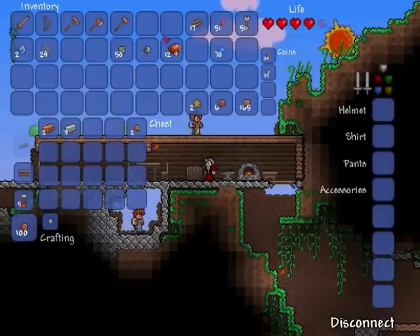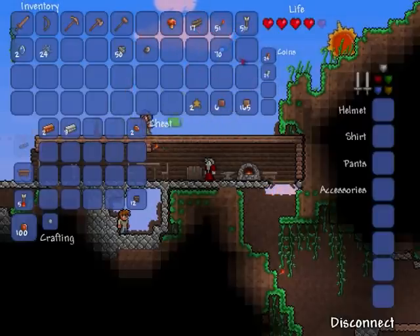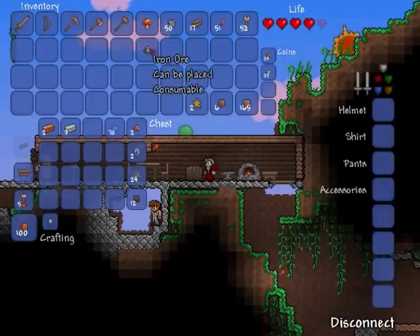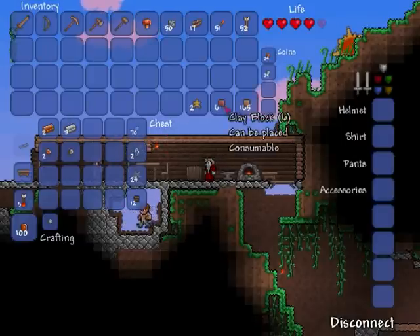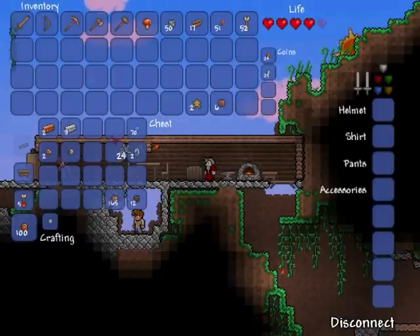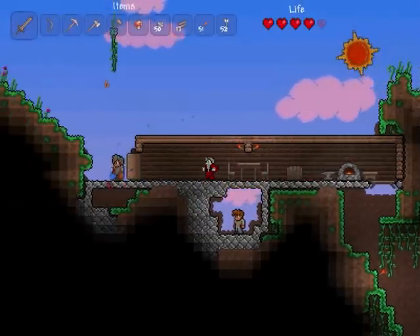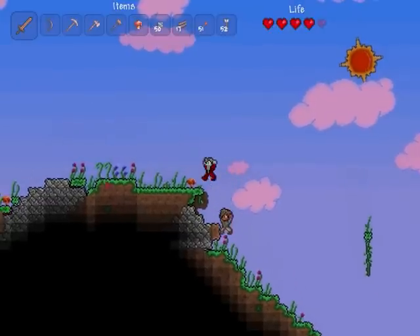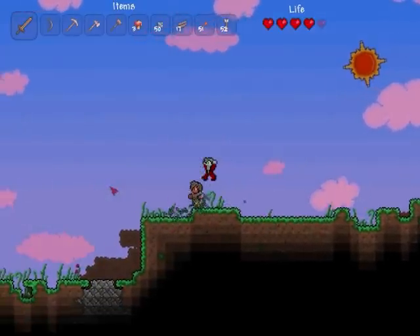I'm going to put my ore and various other stuff in the chest. You're just having fun, aren't you? No, I'm working hard at protecting our house. I've got loads of this crap — I don't know what half of it's for. Copper ore, iron ore — I've got the ore. I've got my chest OCD again. It's turning night so we should be careful.